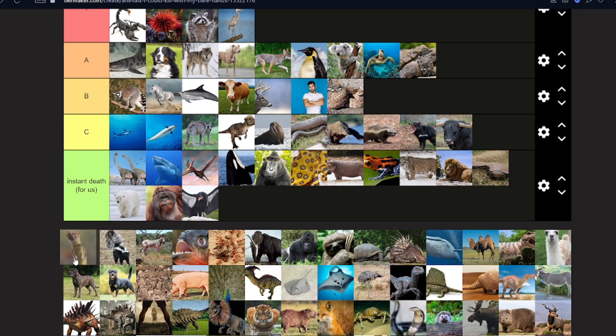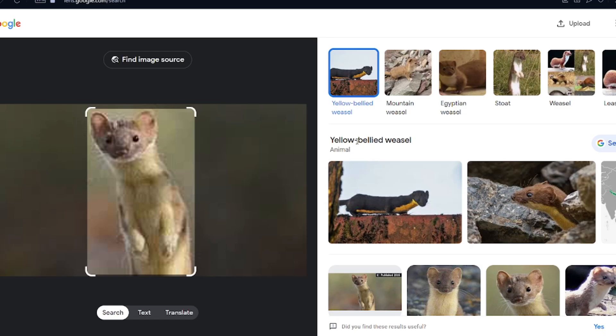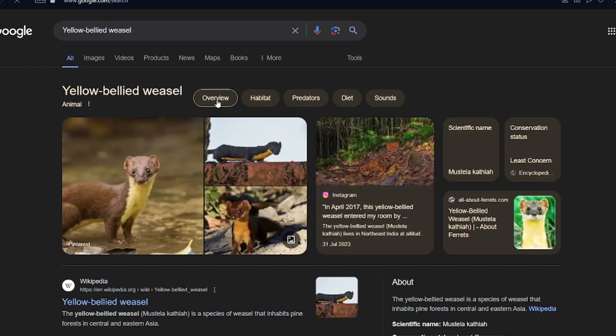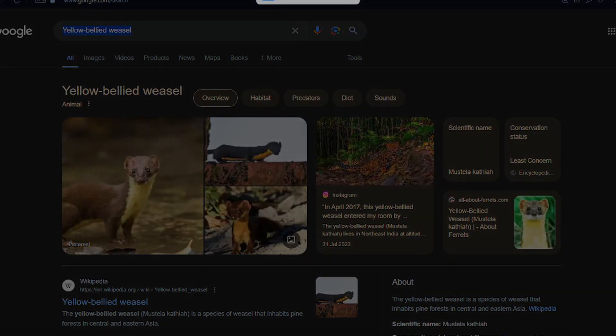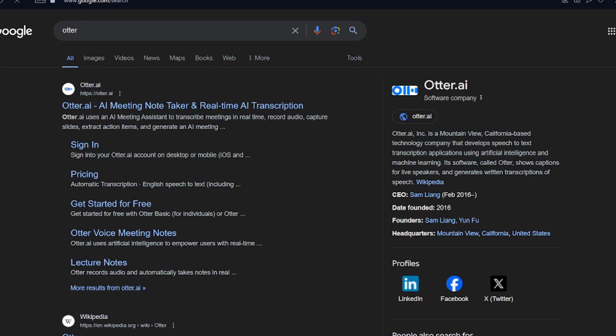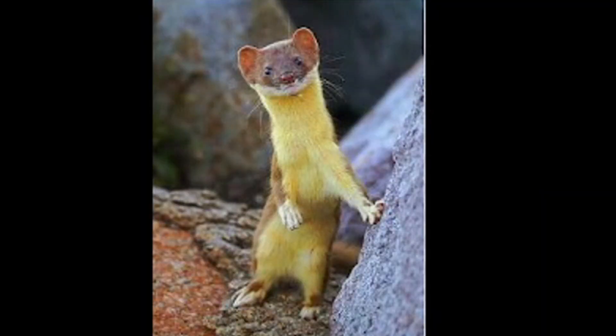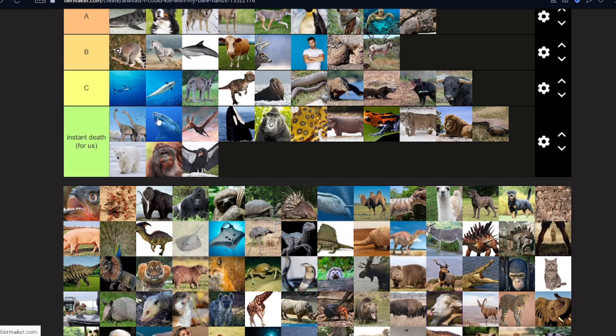A meerkat — no, I think it's an otter. Actually, it's a weasel — a yellow-bellied weasel. Look up otter — otters don't look like that. I guarantee this is an otter. Just a wet version of it. Look at this image — why is he built like that? A zebra — horse level, they're all the same. Piranha — easy kill, it's one piranha. They have crazy teeth but we could grab them.